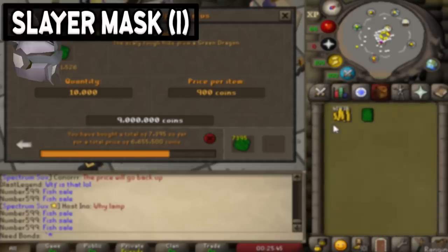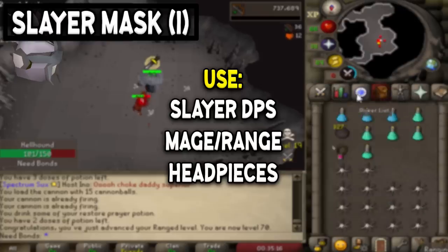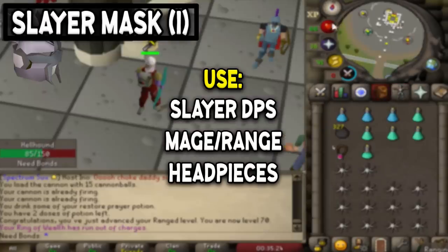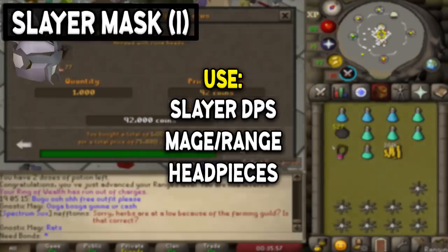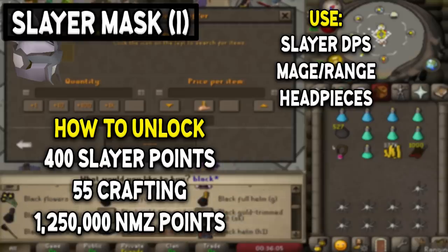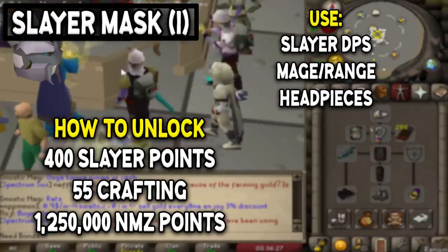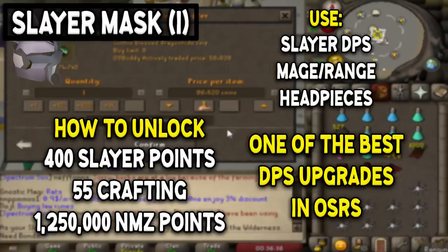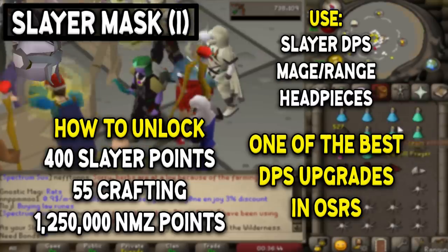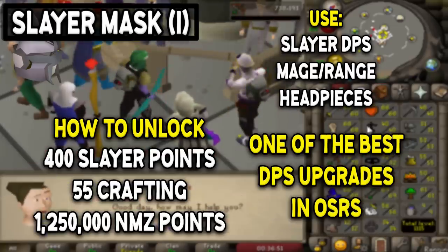Next is the Slayer Helmet, the first real slayer item on the list. The reason you want one is the significant DPS boost it provides: a 16.6% melee bonus on task, and if imbued, also a 15% range and magic bonus. To obtain the slayer helm you need 400 slayer points and 55 crafting, and to imbue it you need 1.25 million Nightmare Zone points — which sounds like a lot but you can AFK NMZ. The imbued slayer helmet lets you diversify how you train slayer across all combat styles and is one of the biggest DPS upgrades available, so definitely aim for it if you plan on doing slayer.